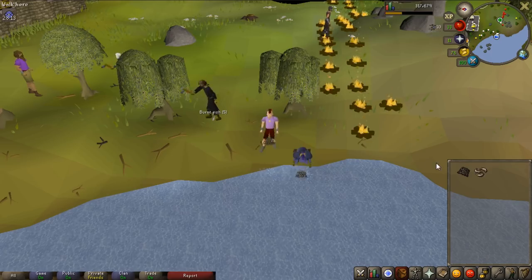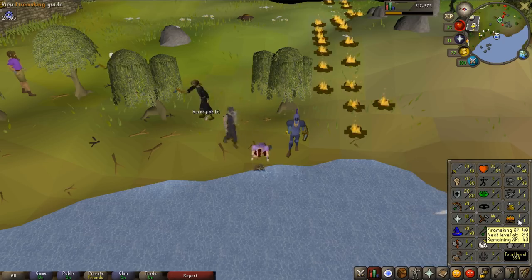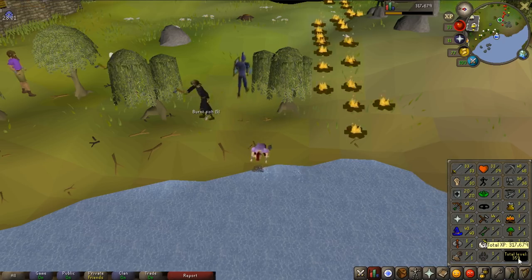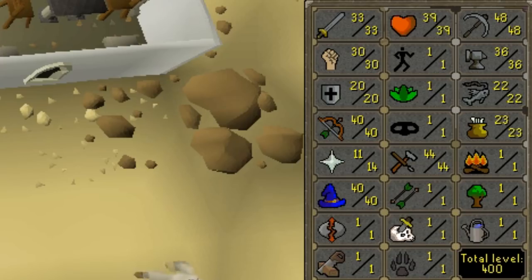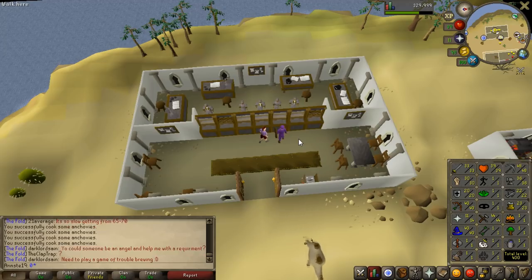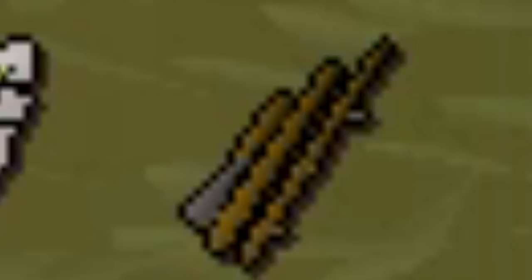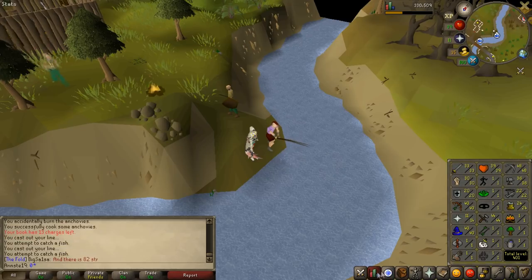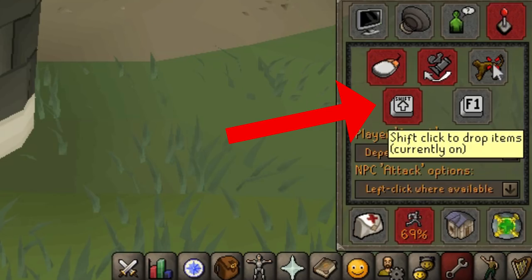Now we're fishing — continuing the total level grind. I'm going to be fishing for quite some time, not primarily to make profit but to get total level so I can eventually make more money. I fished shrimp until 22 fishing, then came to Al-Kharid to cook them, getting to 23 cooking and 400 total level. With level 20 fishing I unlocked the ability to catch trout by fly fishing, so I got some feathers and a fly fishing rod. Here at Barbarian Village I'm catching trout and cooking them on the permanent fire nearby, then dropping them with shift-click drop.